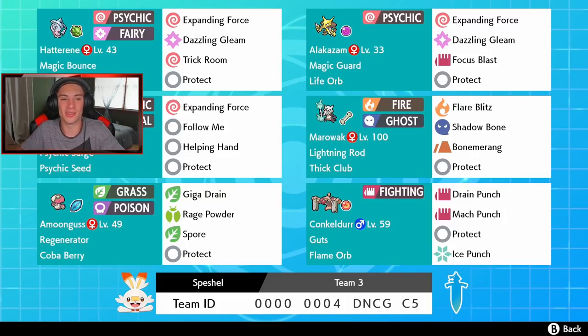Rocking out on the scene, we got Hatterene and Indeedee going out here to our normal trick room setup. We got a Follow Me Indeedee with its normal moveset of Follow Me, Helping Hand, and Protect, but it also has Expanding Force, which is awesome. Same thing with Hatterene — normal things going on with her but she also has Expanding Force. Expanding Force is an amazing psychic move, and if we can get it in Psychic Terrain as well it's gonna do even more damage.